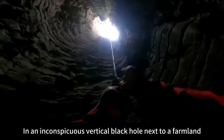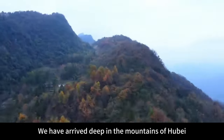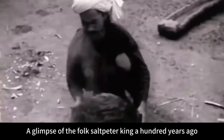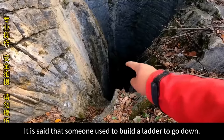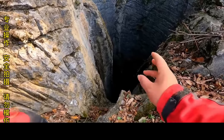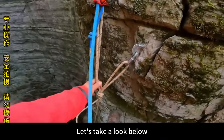In an inconspicuous vertical black hole next to a farmland — can you believe it actually contains vast space? We have arrived deep in the mountains of Hubei and decided to go deep into this cave to get a glimpse of the legendary gypsum crystals, and clues about the folk saltpeter history. A hundred years ago, an underground palace was dug out with helpers. It is said that someone used to build a ladder to go down, and a large number of salt-burning remains were discovered below. There is an underground ancient city hidden beneath this.